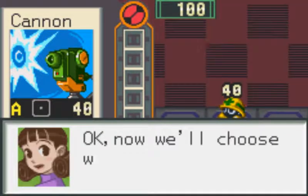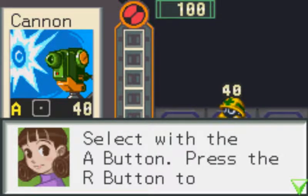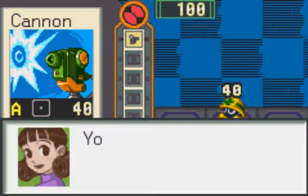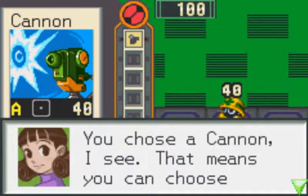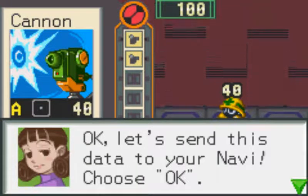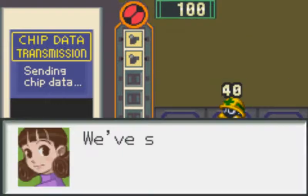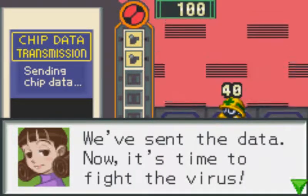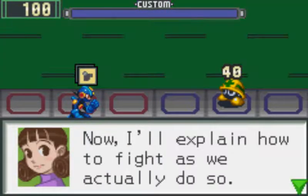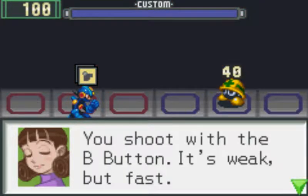'Now I'll choose which chip data is sent to the navi. Select with the A button. Press the R button to see an explanation of a chip.' So we can use multiple cannons. 'You chose a cannon — that means you can choose one more cannon. Let's send this data to your navi. Choose okay.' If I can just push Start to quickly go to okay. 'We've sent the data. Now it's time to fight the virus. Now explain how to fight as we actually do so. You can move your navi up, down, left, and right. You shoot with the B button — it's weak but fast. Your HP are shown at the top left.'